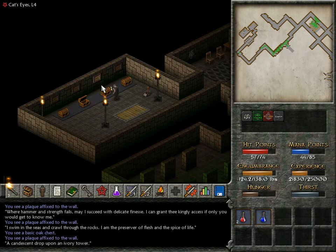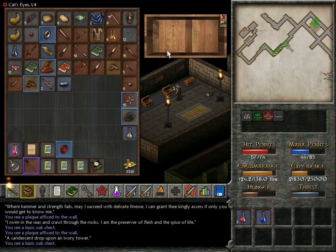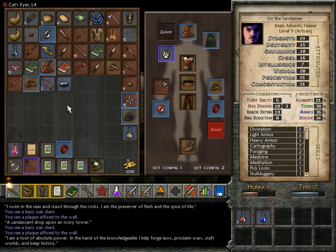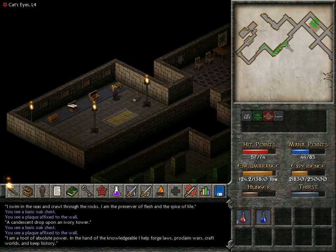'A candescent drop upon an ivory tower.' Candescent drop upon an ivory tower — a candle? Have I found a candle before? I think I might have found a candlestick as a miscellaneous item just for selling. 'I'm a tool of absolute power. In the hands of the knowledgeable, I help forge laws, proclaim wars, craft worlds, and keep history.' Okay, that's gotta be like a quill — which I might also have seen, I think I have actually.